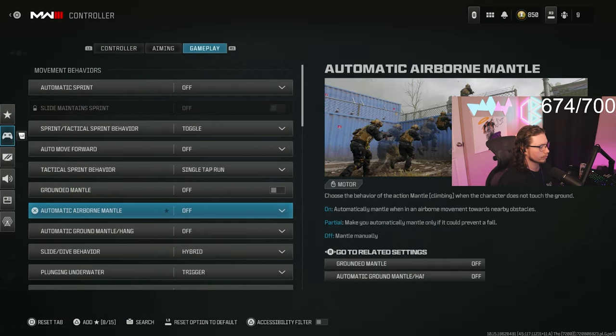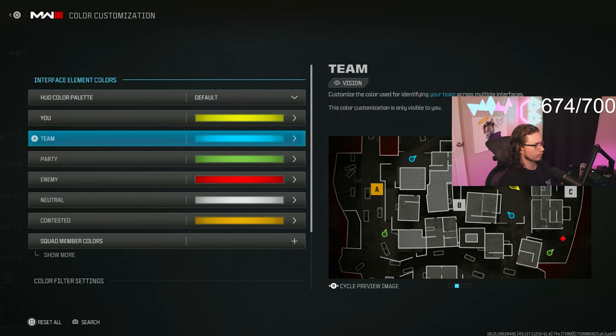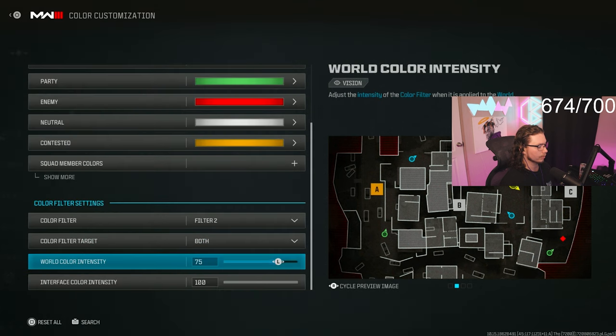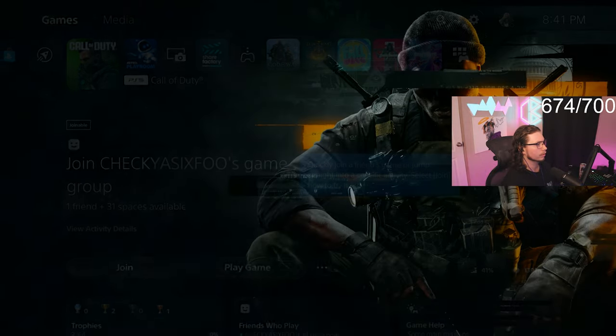I turn off ground mantle — all the mantles right here, I turn all three of these off. Then I put on hybrid and use prioritize interact. For color settings, I use default. Actually this was wrong, which is why it looked like crap yesterday — put on filter 2 and put them both on 100.